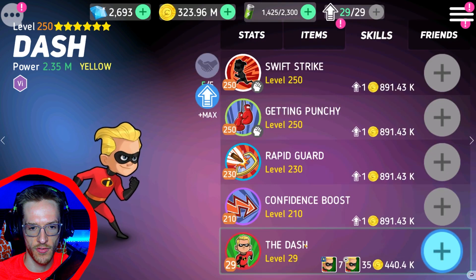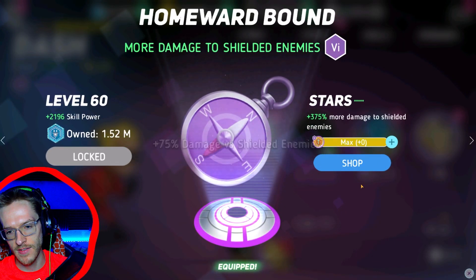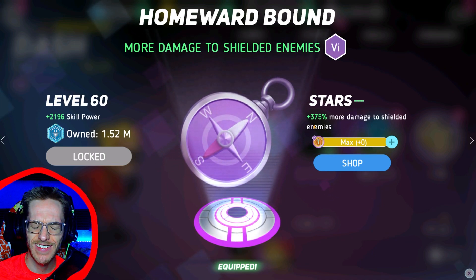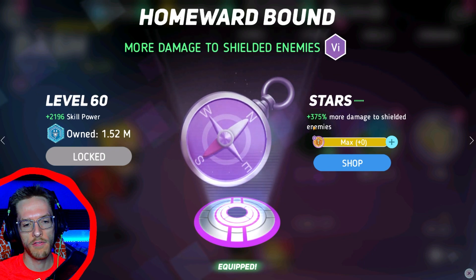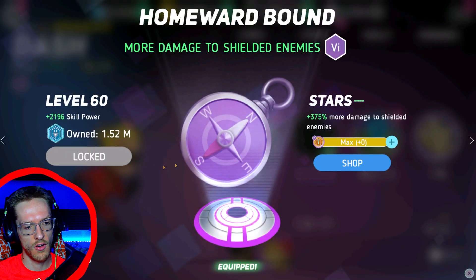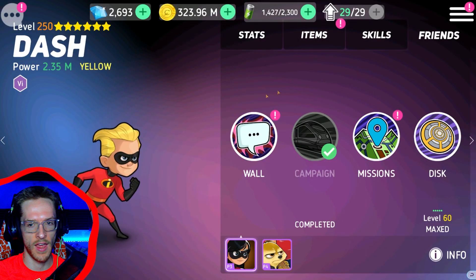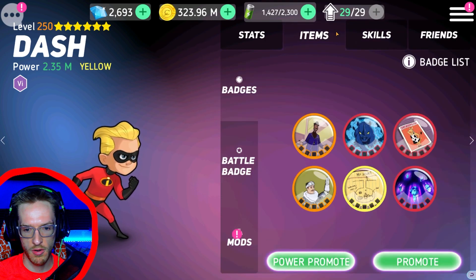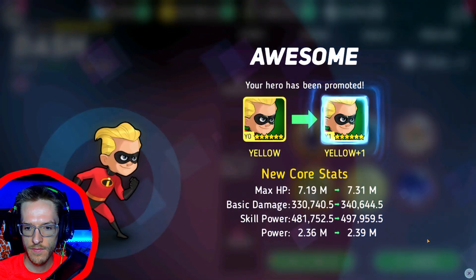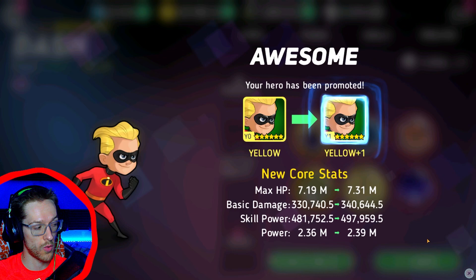That's got Dash's skills up quite nicely. His friendship disc — I believe we can max that out now as well. We've maxed out his friendship disc to 375 damage to more shielded enemies. That's a fantastic counter for Slinky, which is one of the main reasons I worked on Dash. We can get him up to Yellow 1 as well — boom! His max HP has gone up by about 10 million, which is quite nice.